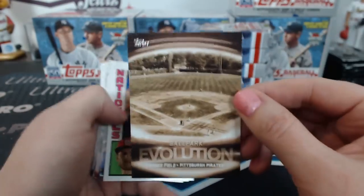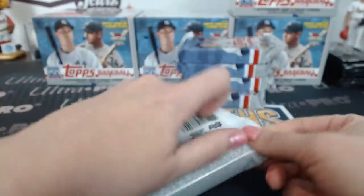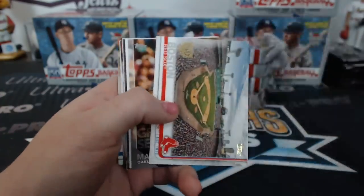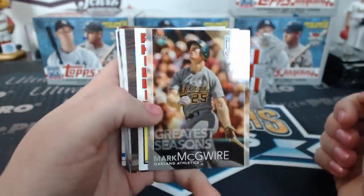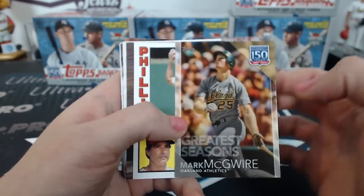There's one of the Ballpark Evolution cards — another insert. There's also a 150 Year Boston Red Sox card. Just make sure you're looking through those insert stacks in the middle — see if you see any retired player cards, because the super short prints hide in the middle of the jumbos.